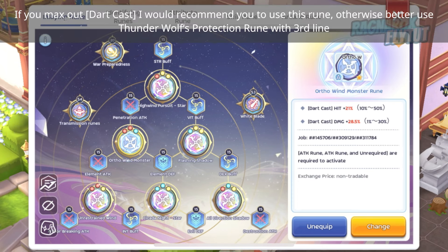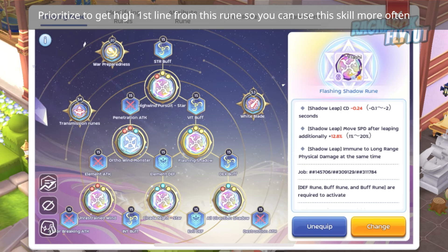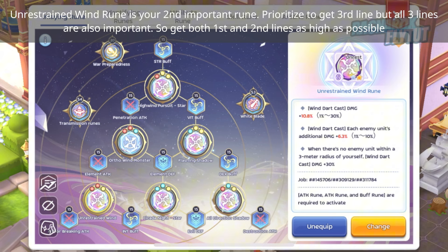If you max out that cost, I recommend using this rune. Otherwise, use Thunder Wolf's Protection Wound with the 3rd line. Prioritize getting a high 1st line from this rune so you can use this skill more often. Unrestrained Wind Rune is your second most important rune. Prioritize the 3rd line, but all 3 lines are important, so get 1st and 2nd lines as high as possible.